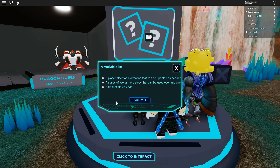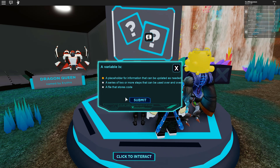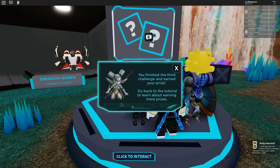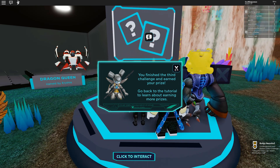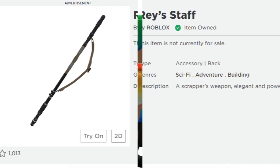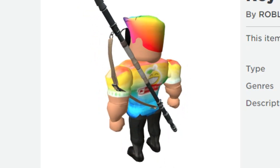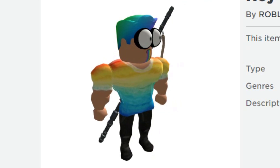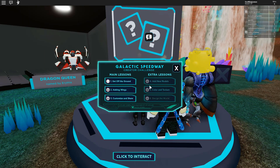A variable is: a placeholder for information that can be updated as needed, a series of steps that can be used over and over, or a file that stores the code — it's a placeholder for information that can be updated as needed. And we have got this prize: the Racer Star! That's another item you can wear — you can pop that on your back. That is cool!